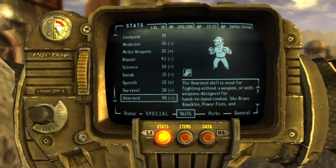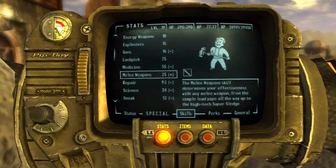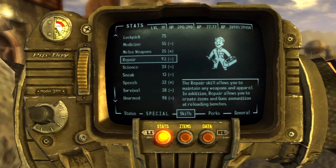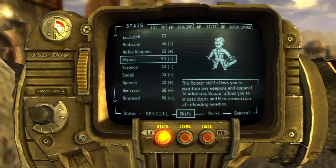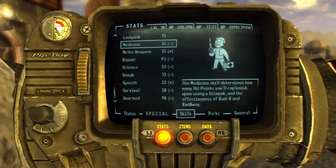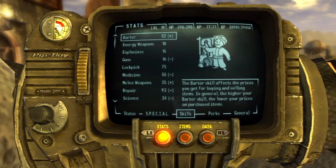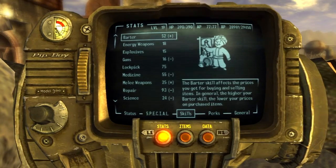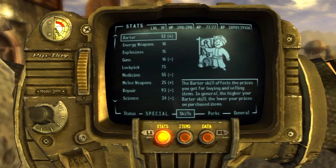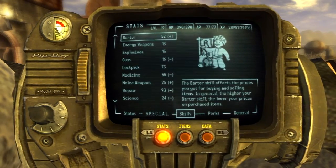Unarmed is at 100 — it's a major skill. Repair is also a major skill because I want to repair the Power Fist and Ballistic Fist to the best of my ability. Medicine I'd consider a major skill, and Lockpick — so you have four major skills there. Barter as well, I'd consider an important aspect of this build. I have one method of attack and one method of defense — that's my dogma for RPG games. My method of attack is unarmed. As soon as I get a Power Fist or Ballistic Fist, I'm good to go.